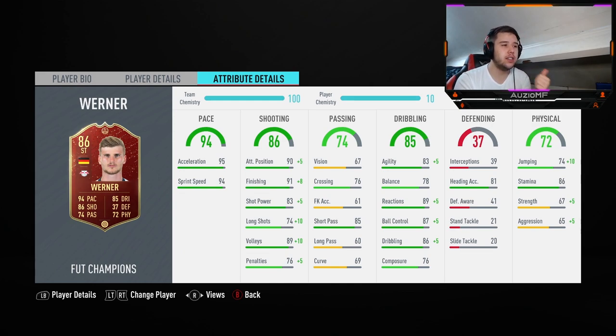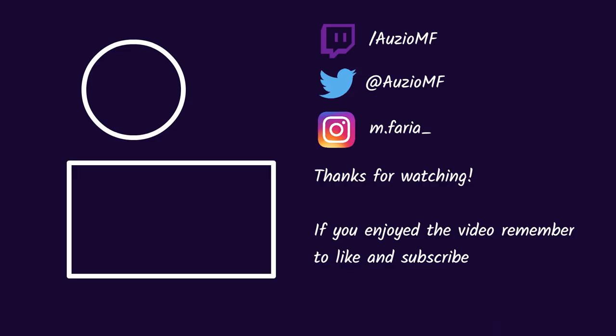For a 10 out of 10 he'd need outside foot shot and finesse shot traits, because I did see him miss a finesse shot. Long passing needs to go up too, and strength and aggression. Other than that, this card is really really nice to use and I'm lucky I got it in red. If you guys enjoyed this Player Review, leave a like, leave a comment, and for now peace!